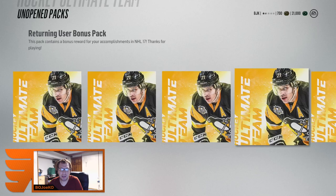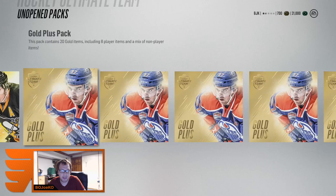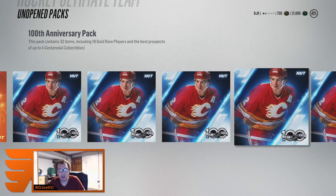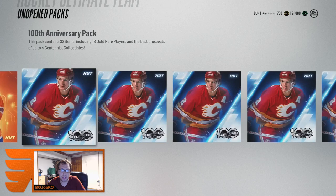So I got my five returning user bonus packs — one, two, three, four, five gold plus packs. I got my rookie pack for the Dylan Larkin card, I got the Connor McDavid pack, and then there's these new 100th anniversary classic packs out for a new set that came out today. I got five of those — a mix of non-rare and player items, eight rares in total.